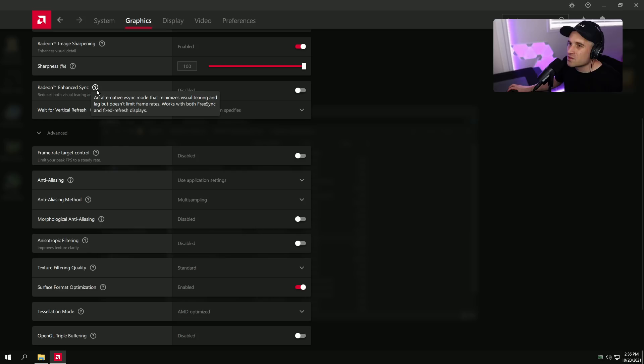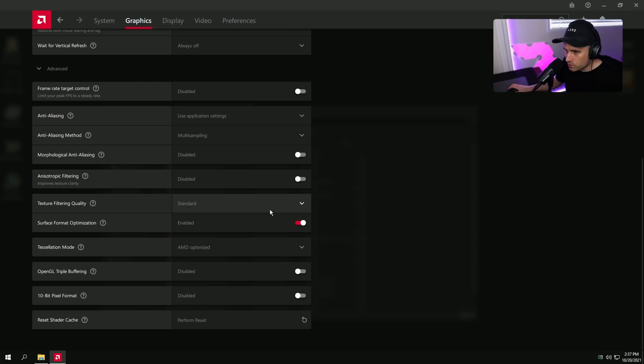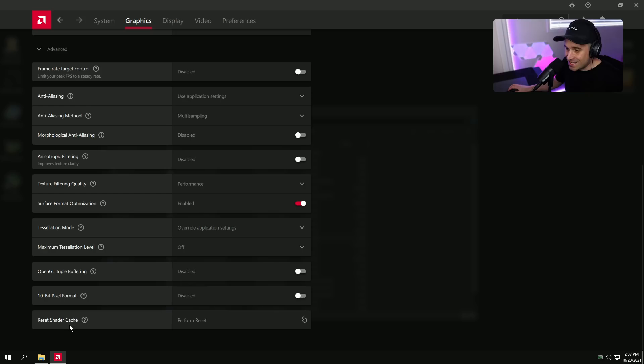Enhanced Sync — don't use it. It's AMD's version of Fast Sync, but it adds input lag and can be buggy. Just avoid it completely. If you want something like that, just use FreeSync. Wait for Vertical Refresh — turn this Always Off, don't use VSync at all. Frame Rate Target — use the in-game cap if you can, as it has lower input lag than using the driver cap. Texture Filtering Quality — set to Performance. Tessellation Mode — set to Override Application Settings, then set to Off. This will help frames a little bit too.